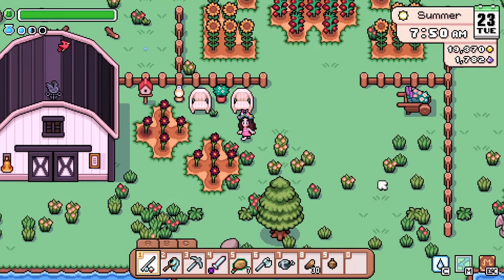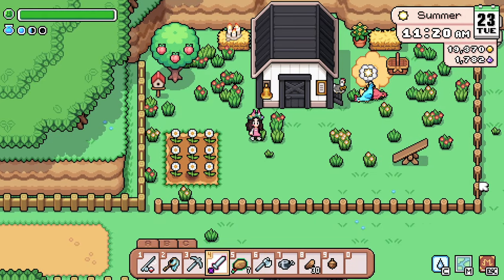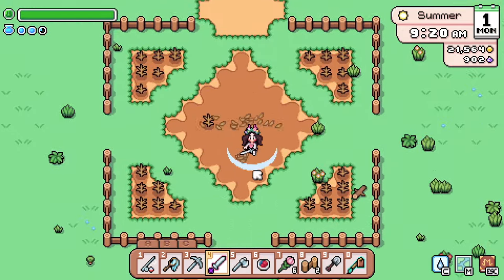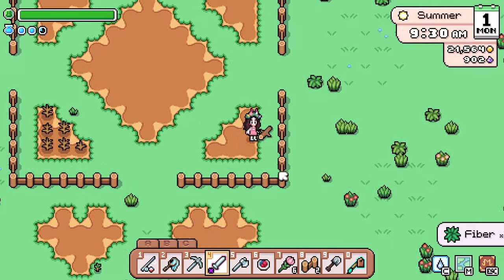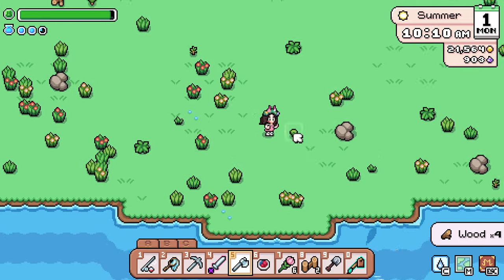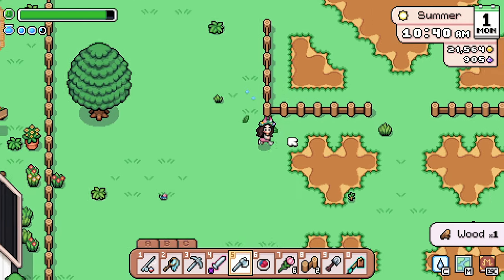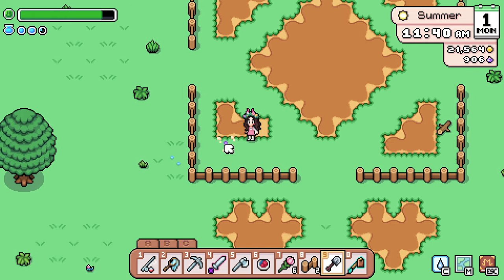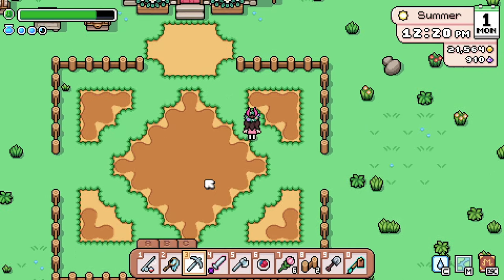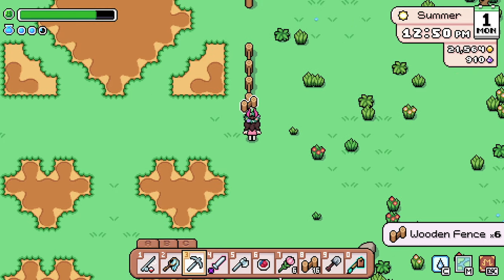So while Mystria is still in early access, I wanted to challenge myself to see how far I could take decorating my space with everything currently available, and I am taking y'all with me through the entire process. I decided to kick things off on summer one of year two so I could start with a fresh new season and new crops. I started out by clearing up all the weeds and debris on my farm and laying out my new garden plots. I was experimenting with a diamond plot last season and I really liked it but realized I originally made a mistake — it's one tile off and not completely centered — so I fixed that before moving on.